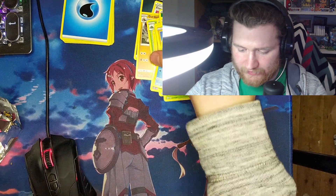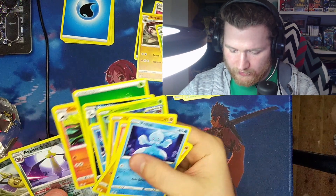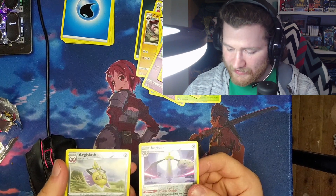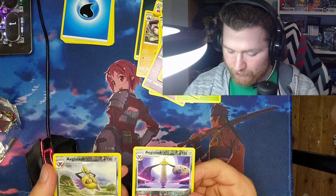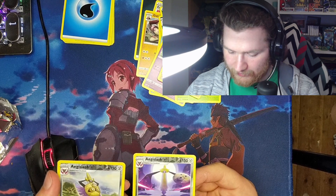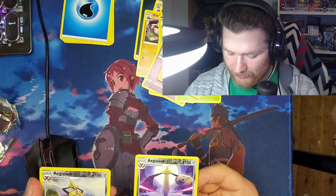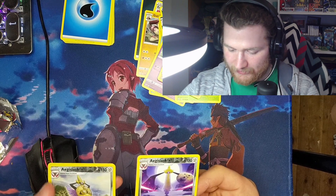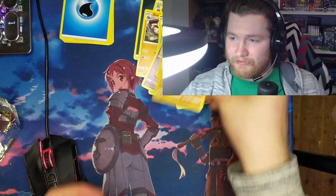Wait, didn't I just get this? What the hell — the next pack I got the exact same card but with a different art. This one is 107, this one is 106. That's weird — two reverse holo Aegis Slashes, and then Marowak. That's weird.